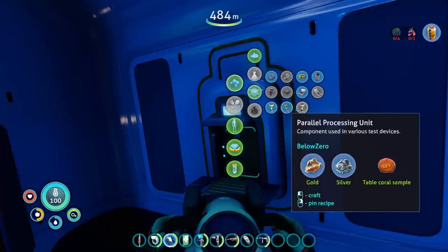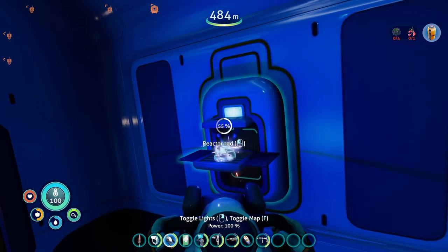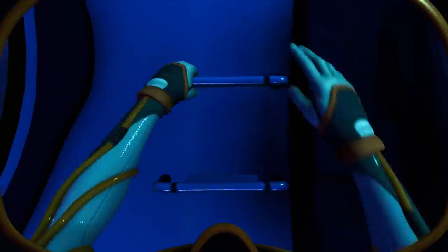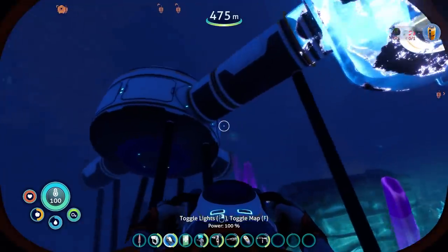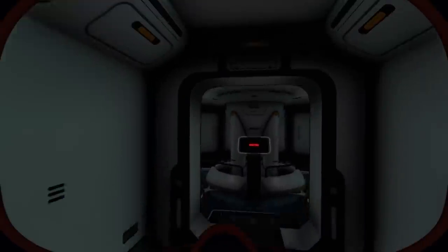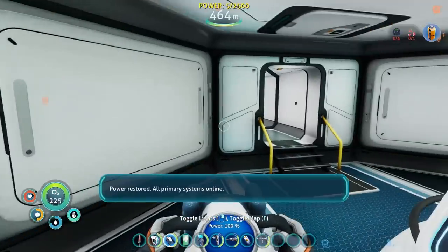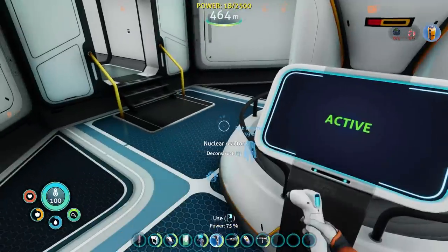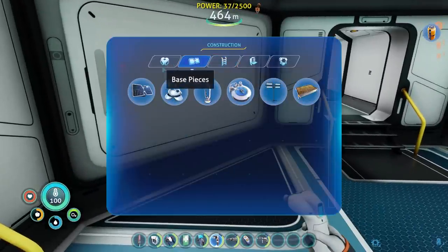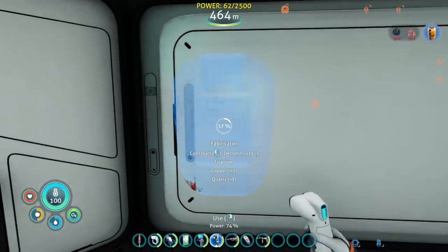We want to do electronics. I can just recharge these whenever I want. The other thing I want to do is make a beacon. We have a rod — it's active. We got power. How long does this last? I have no idea. Let's make a fabricator. Find out that I'm out of quartz and titanium.